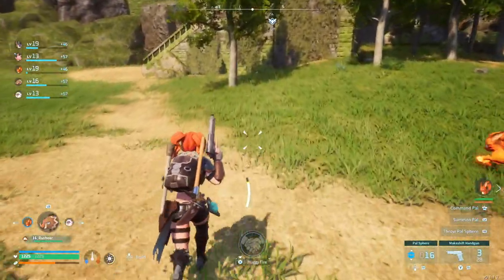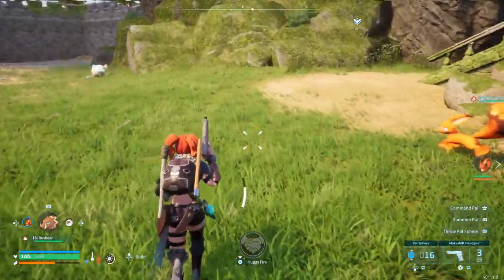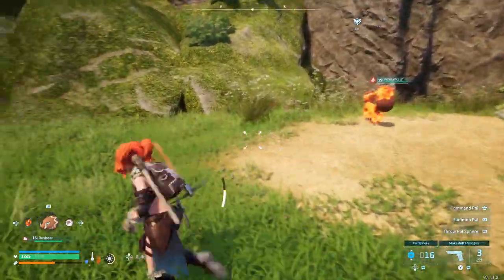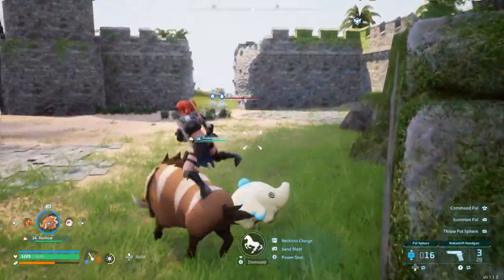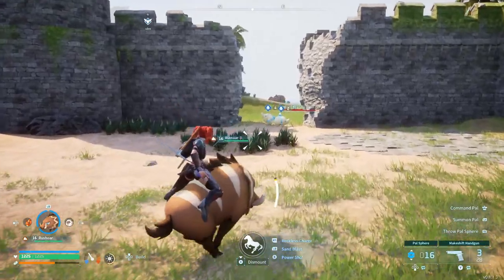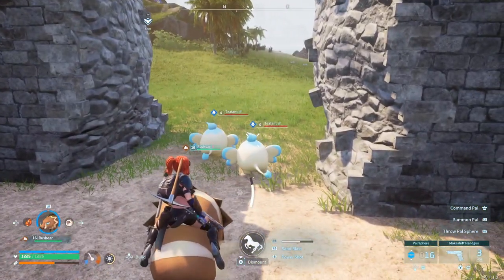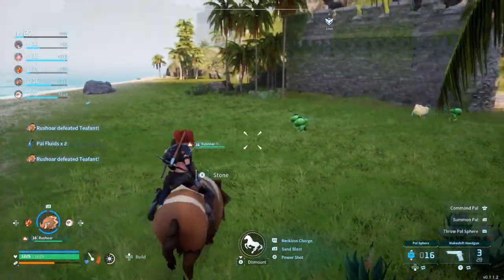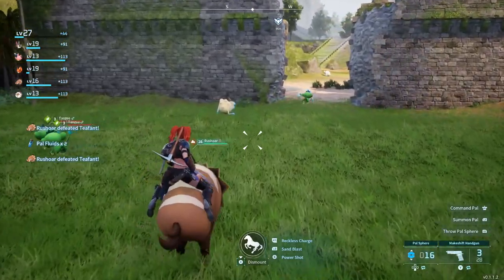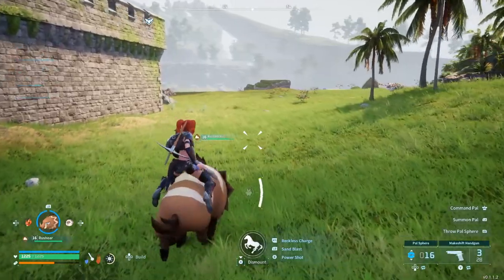To get an early ground mount, also at level 6 like Fox Sparks, you have Rush Ore. The good thing about this is that you can quickly run around the map. Its ability is called Reckless Charge — it just quickly runs around and headbutts the enemy, which I find quite funny.